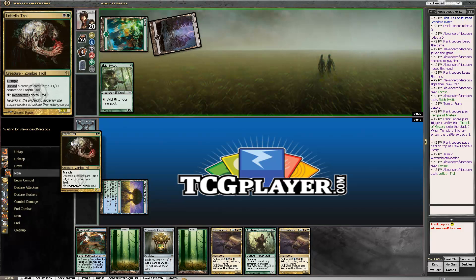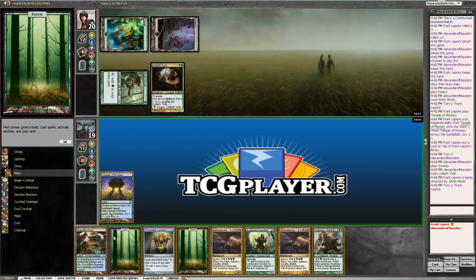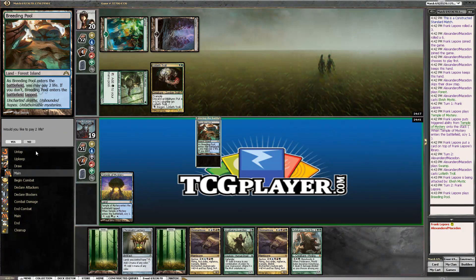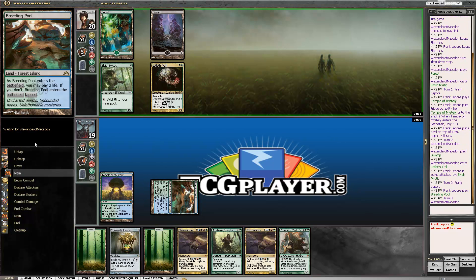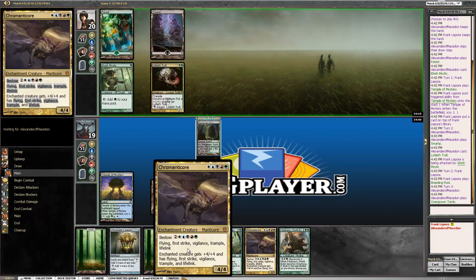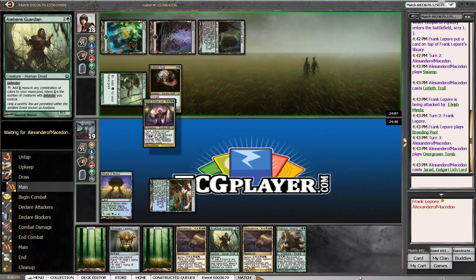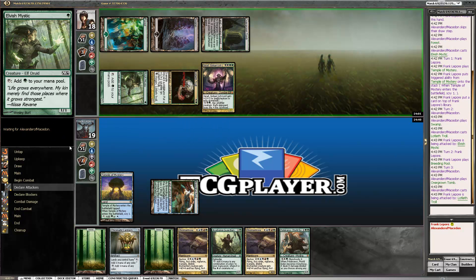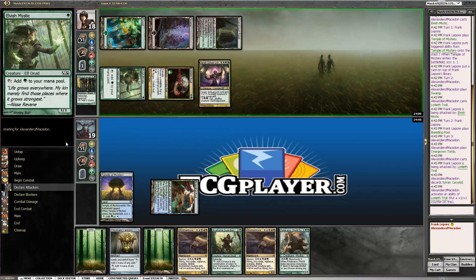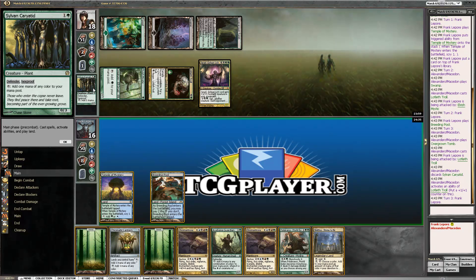You can't Doom Blade a Chromanticore, you can't Erase it either. Why doesn't it say enchantment on the Chromanticore? Because it's too small. Maybe we can make it bigger — nope, those don't get bigger. And we're playing the dredge deck apparently. He discarded his Sylvan Caryatid.